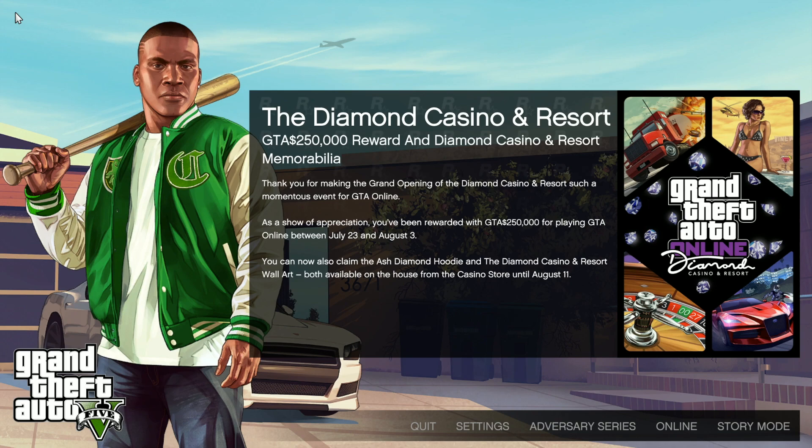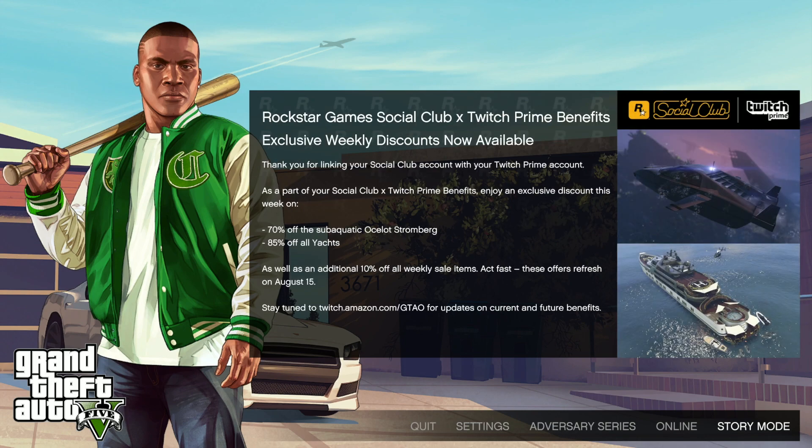and Diamond Casino and Resort memorabilia — it says thank you for making the grand opening of the Diamond Casino and Resort such a momentous event for GTA Online. As a show of appreciation, you've been awarded $250,000 for playing GTA Online between July 23rd and August 3rd, and you can also claim the Ash Diamond Hoodie and the Diamond Casino and Resort wall art, both available on the house from the casino store until August 11th.